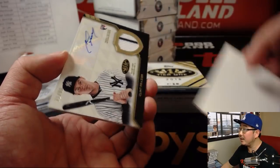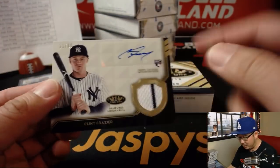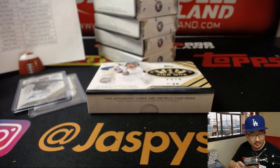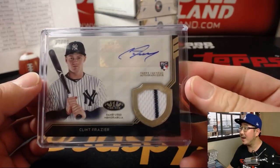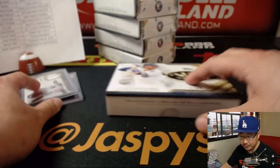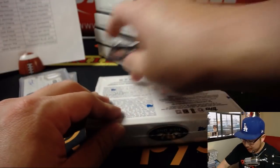And what do we got here for the Yankees? Clint Frazier — 31 out of 80. That's a sticker auto; the other one's probably on-card, that's why it's a redemption. Game-use memorabilia in there, nice pinstripe in the window, nice autograph — Clint Frazier. That goes to Michael Belfi and the Bronx Bombers.